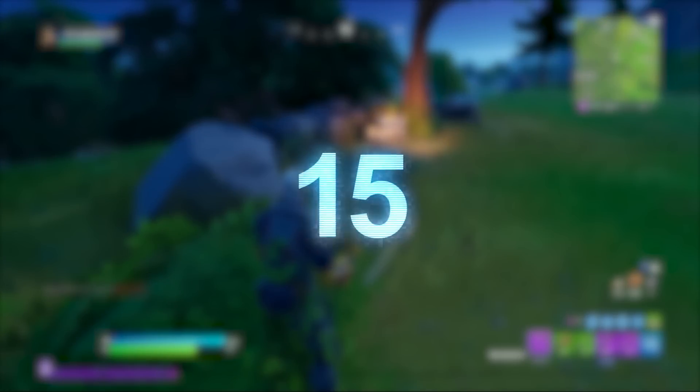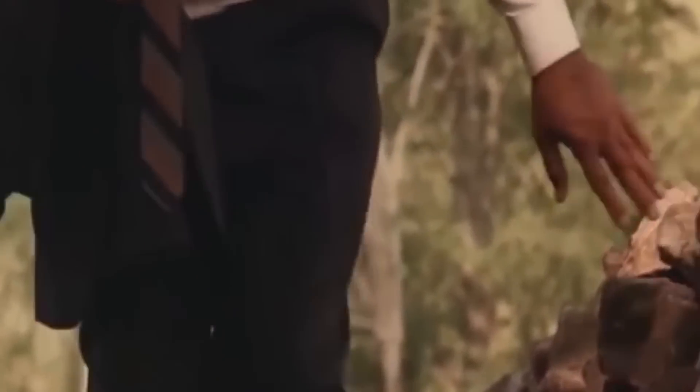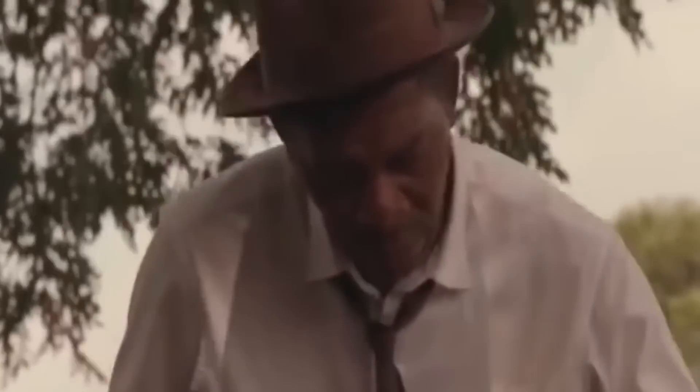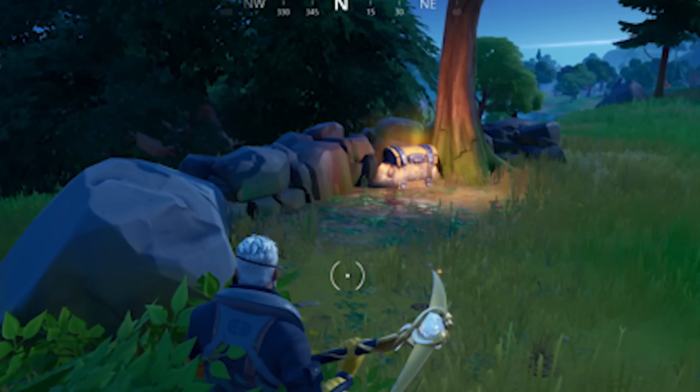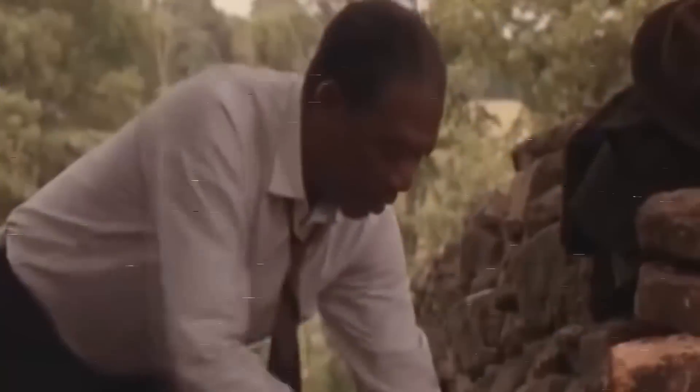The Shawshank Redemption Easter Egg. One of the most subtle Easter Eggs on Chapter 2's island is a rocky wall near Weeping Woods. There aren't that many rocky walls on the map, so this one is quite suspicious. When you look closer, it's an obvious Easter Egg for a scene in the Shawshank Redemption near the end of the film. Now it's only a matter of time for a Morgan Freeman skin.